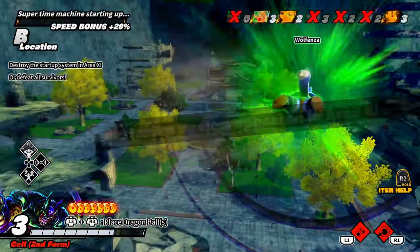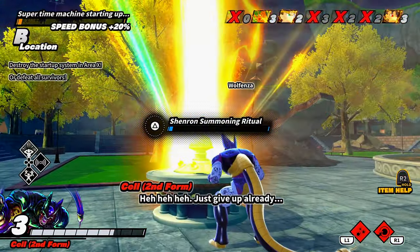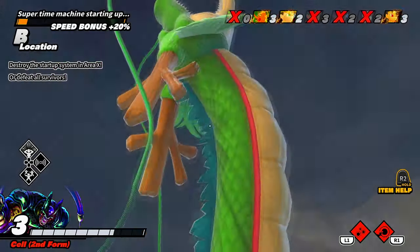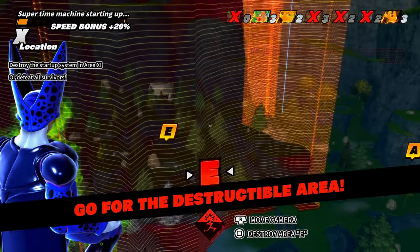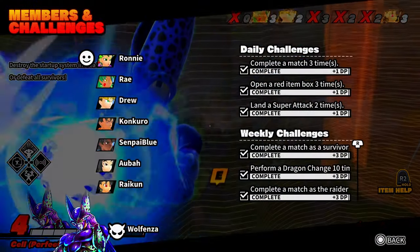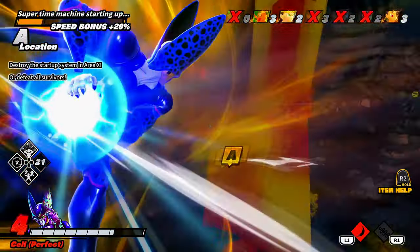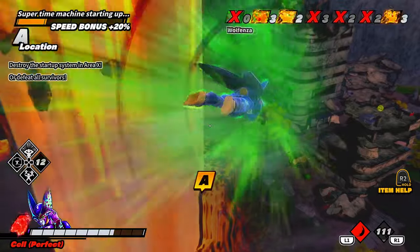You guys can escape if you give me Shenron — I'll let you guys live. Fine, they can do that. Watch, he's going to come right back when he sees me using this. So many dragon balls for Shenron. I got it! Here's the plan — do this quickly, destroy the area with the time machine. Wait, that was the wrong area — this map is so confusing. Let me take a guess where the escape thing is. No, it's not right there.